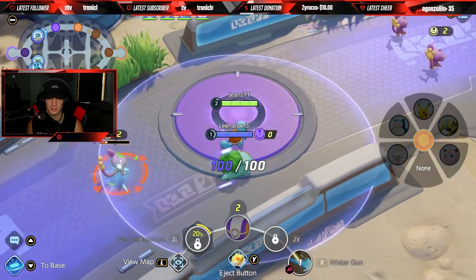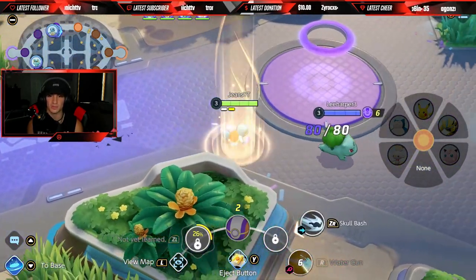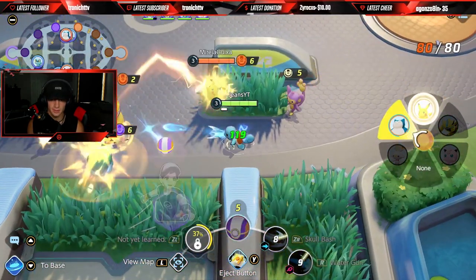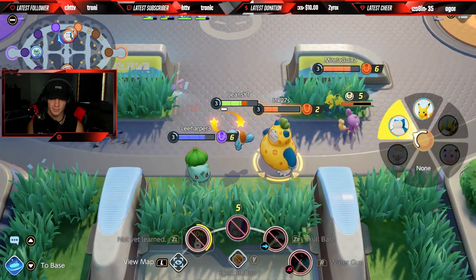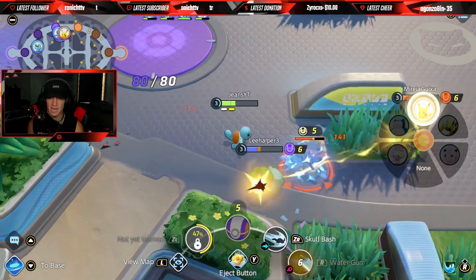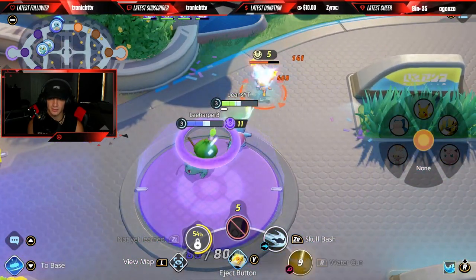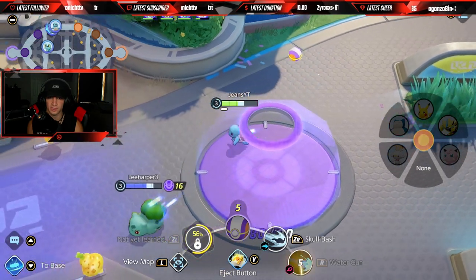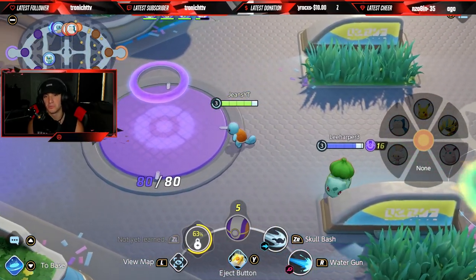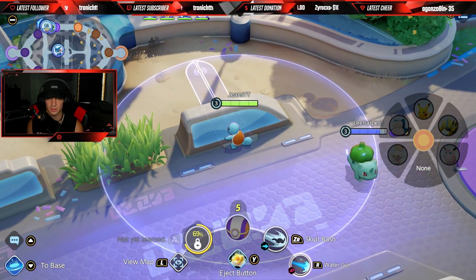Greninja goes to the jungle — beautiful, gotta love it. Look at that angle there — we just wipe those things. Get this mid Corphish. Pikachu's holding — whoa, whoa, whoa. Pikachu, get back! I see Eject Button in there, we can steal that and get some HP on the tower. We're thriving. I got the Corphish — I think we're fine.